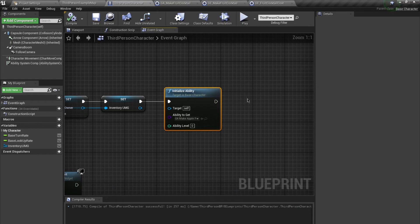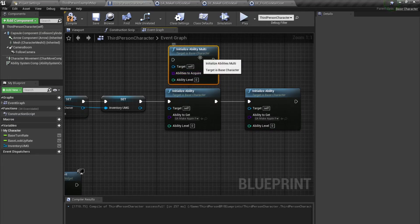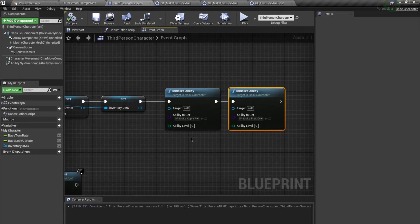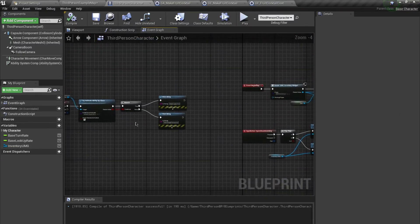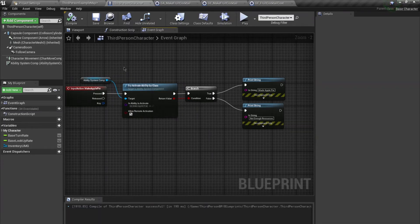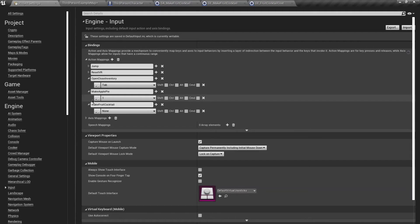On Begin Play I can use Initialize Ability Multi, which takes an array of abilities, and include MakeFoodCocktail. An interesting note: in Dead Rising 4 you had to find blueprints for weapons before crafting them. This is how you can restrict players — a blueprint pickup calls the initialize function, the player acquires the ability, and only then can they craft that recipe. I'll add another input called MakeFoodCocktail bound to the number two key.